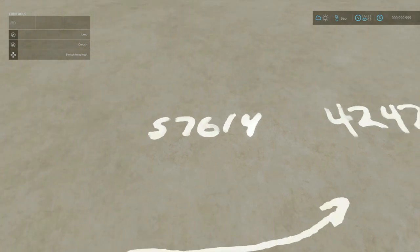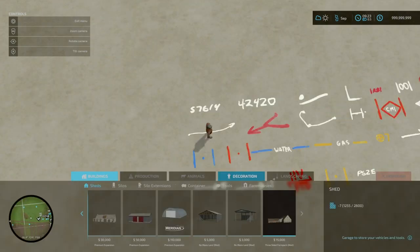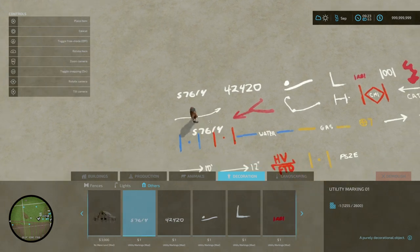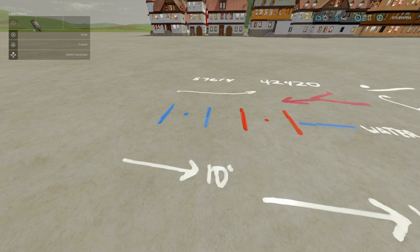These cost one dollar or euro each. You'll find these under Build Mode, under Decorations and Others. There are 35 variants. I don't do road construction or anything like that, but I do have some knowledge of these.